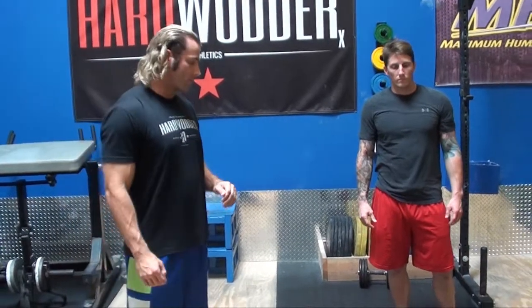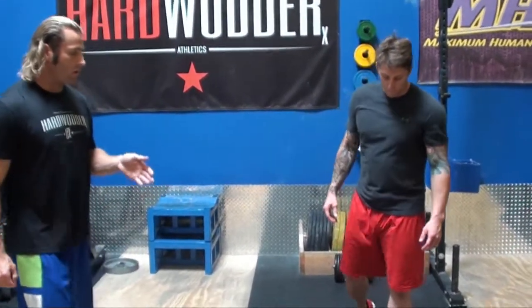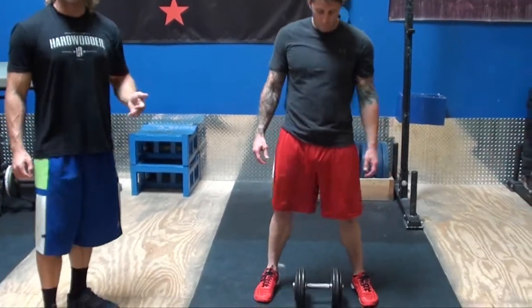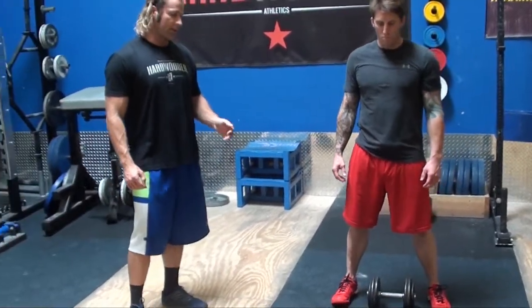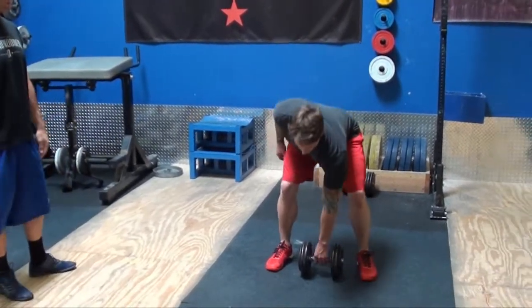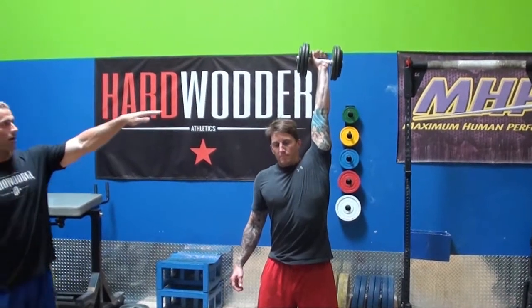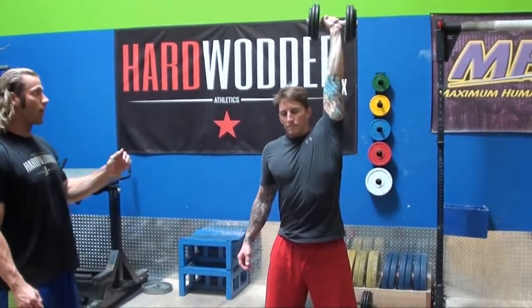You're gonna be able to choose your own weights. On the count of three, two, one, you can either clean and press or snatch any style to get that weight from the ground to overhead. It has to be locked out — elbows are locked, knees are locked, feet are parallel for a good rep.